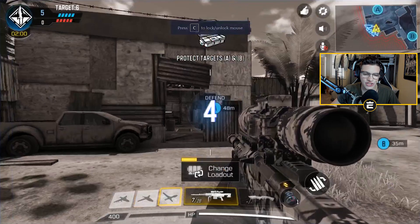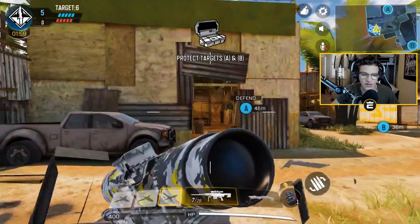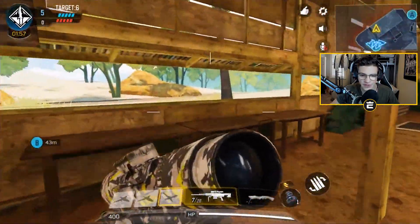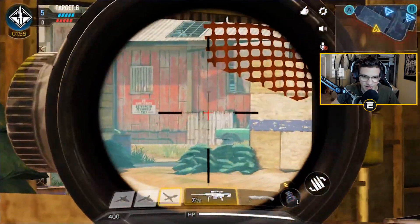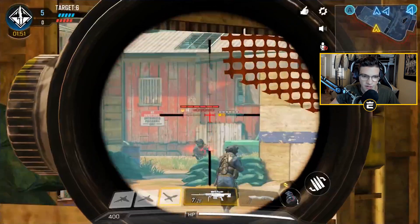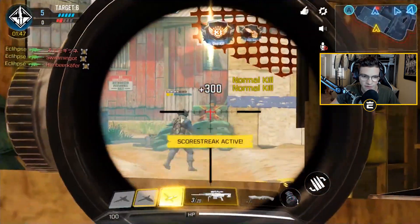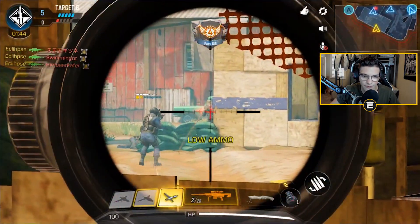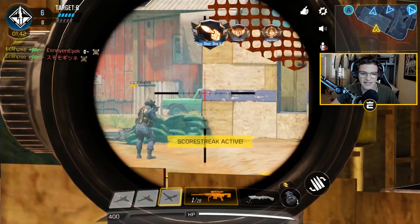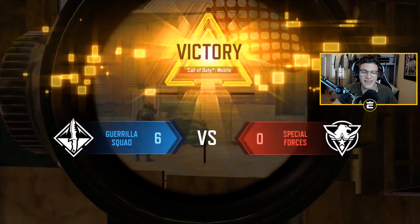I apologize for taking so long. Once you start off, you run into this building, hop up on the table, and look straight down here - everyone usually crosses over. There's one, two, three, four, and there's a fifth one. Oh, I hit him through the wall - five! So I just got the whole team right there.